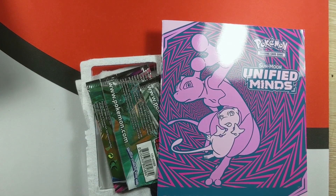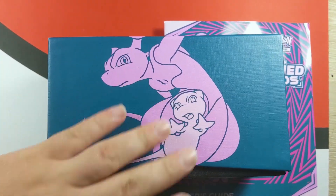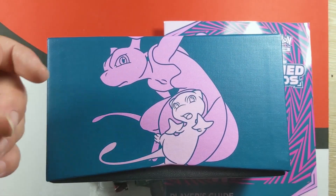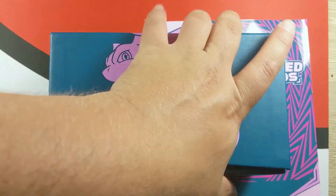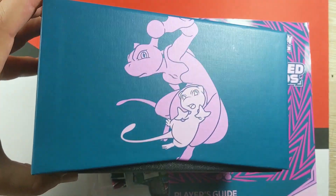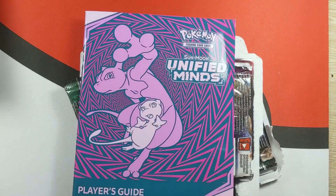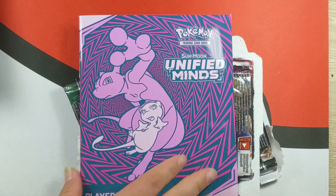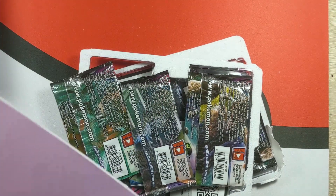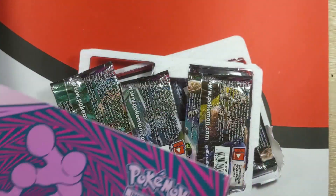The first thing I noticed when I got these is I didn't like the color choice they picked when I looked at it online for this whole set. When I actually got it, it's kind of growing on me. Drop in the comments if you think it's growing on you. Then you've got the player's guide — pretty boilerplate stuff, everybody knows what's in here, set list and everything.